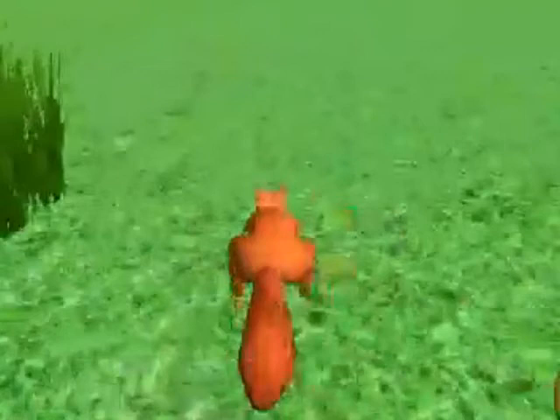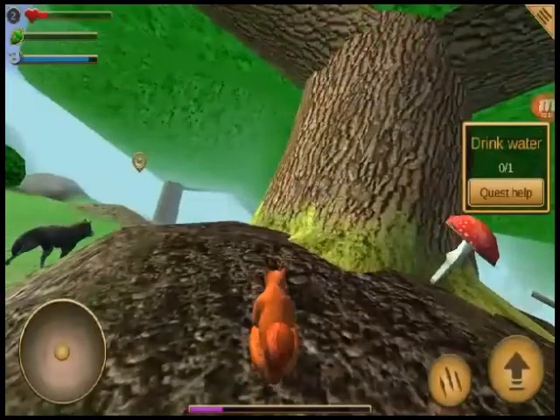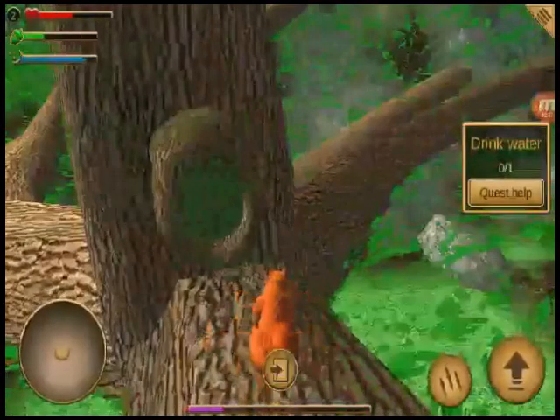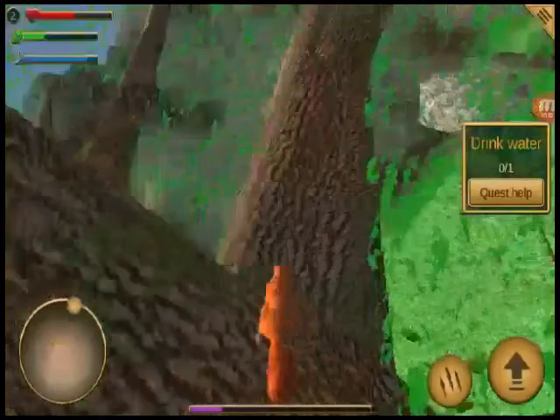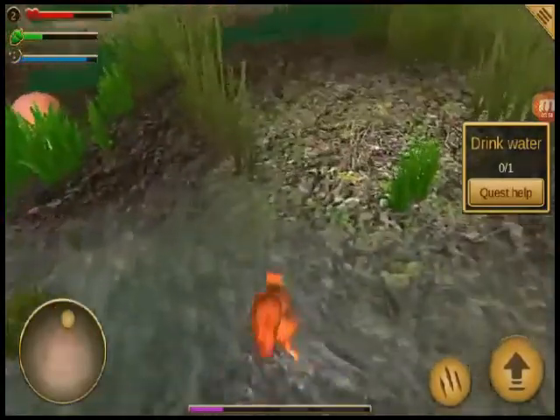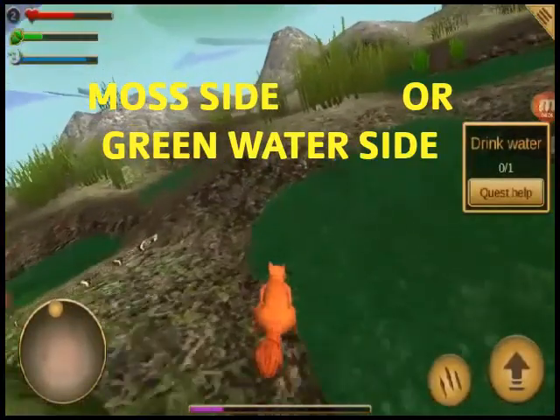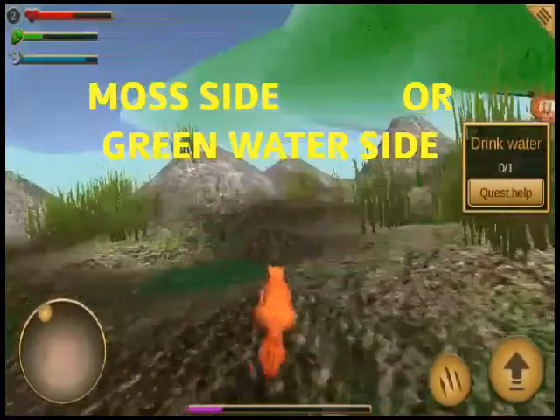Oh look at this tree, should I climb it? Probably. With the flying squirrel flying down, wow that looks pretty sweet. What is this green water — or moss? We will never know. What is above me? It's like a green sky, trees galore.